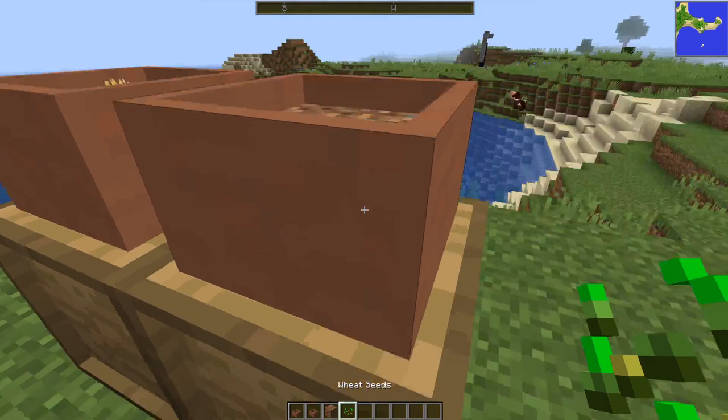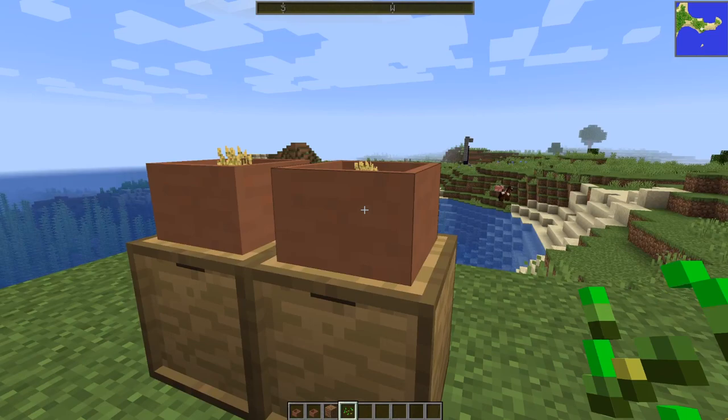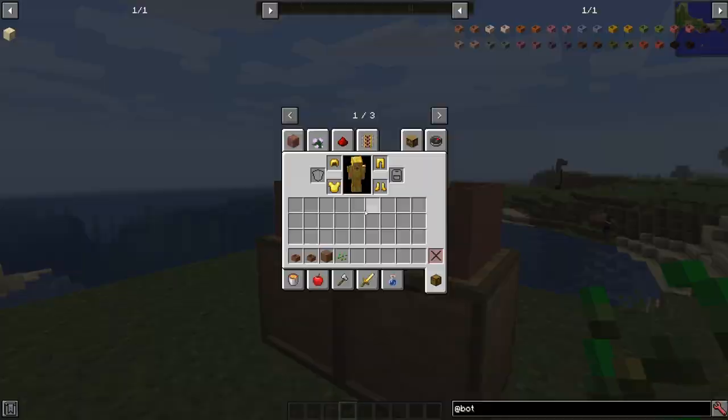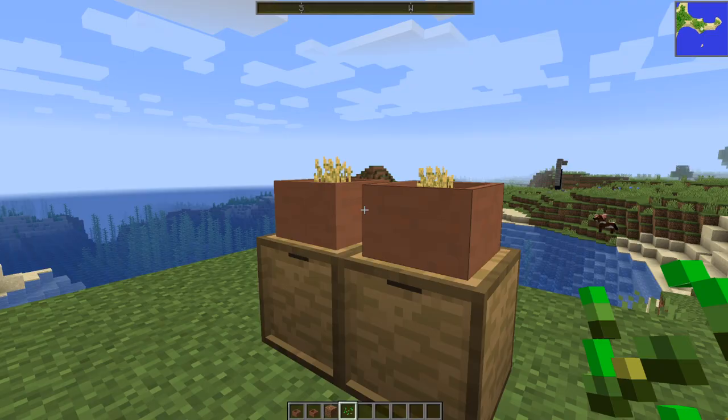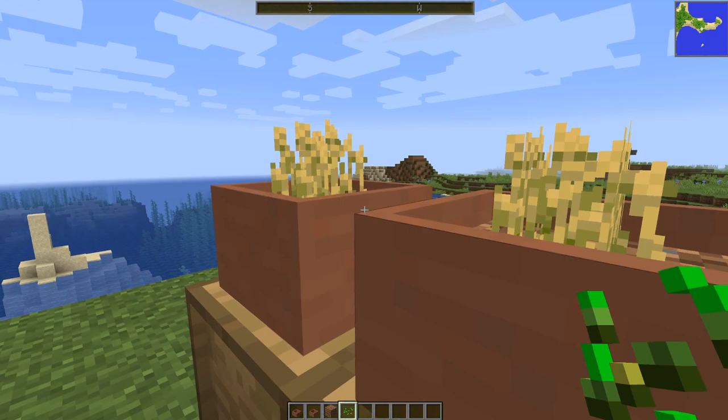So we have some wheat growing in a regular botany pot — I'll show you exactly what I mean. I'll put some dirt in here and some wheat in here. The difference is that I'll have to hand harvest this, but the product of the wheat will automatically be put into the storage drawer once it's done growing. It costs almost nothing, at least by default, to craft yourself a hopper botany pot. I would highly recommend these over the regular ones, unless you're really early game and haven't found any iron yet.